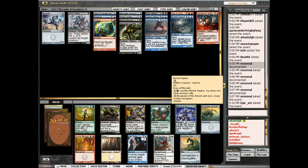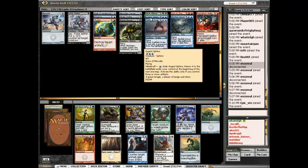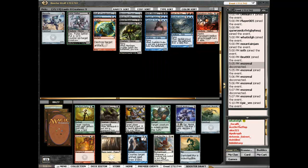Okay, so there's a Moriok Replica and a Halt Order. Halt Order has the same problem that Shatter does — it doesn't do stuff against non-artifact decks. I should have probably taken the 2/2 flyer over the Fume Spitter. I'm sort of all over the place. I can definitely splash a Shatter. I don't know about splashing Turn to Slag. I'll take the Moriok Replica.